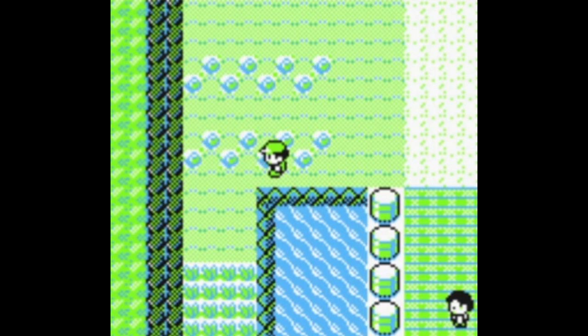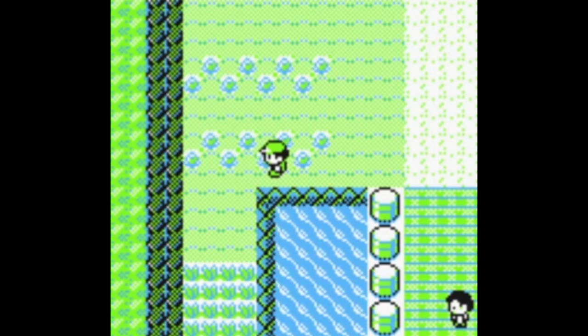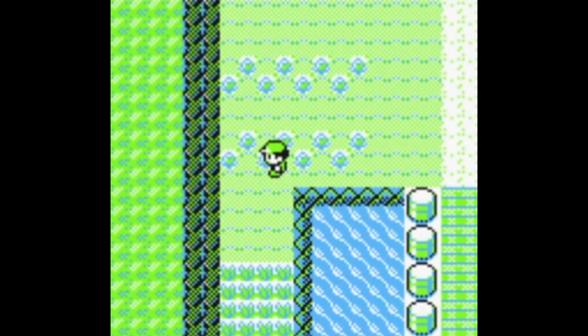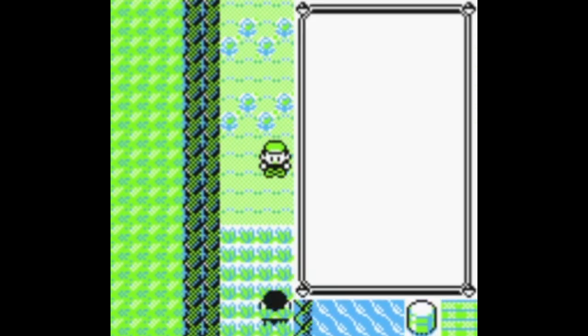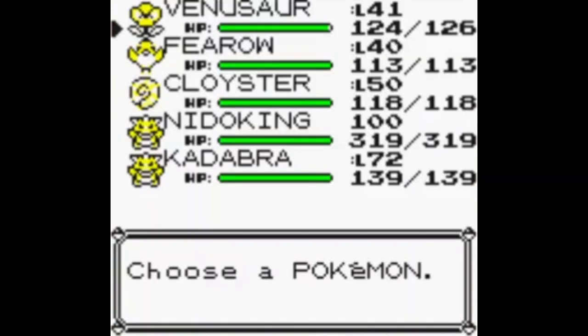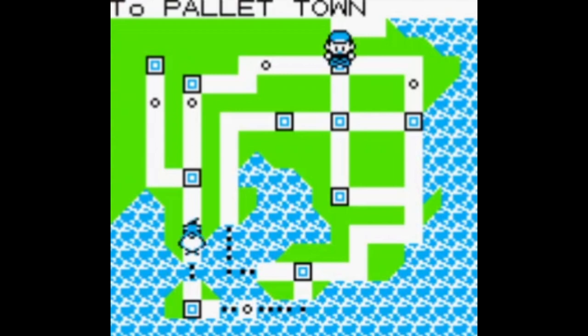Welcome back to Let's Glitch Pokémon Yellow. As promised, I'm going to show you the other forms of MissingNo. These ones are a lot better than the other one in my opinion because they don't take forever to show up and they're a lot easier to encounter — you literally encounter them no problem and the game doesn't crash or anything like that.